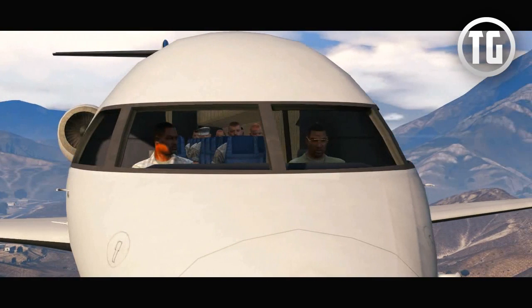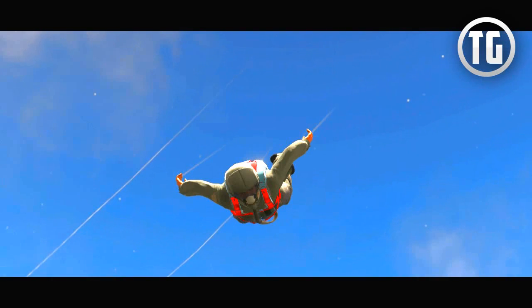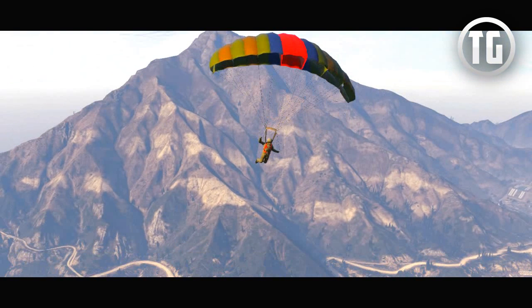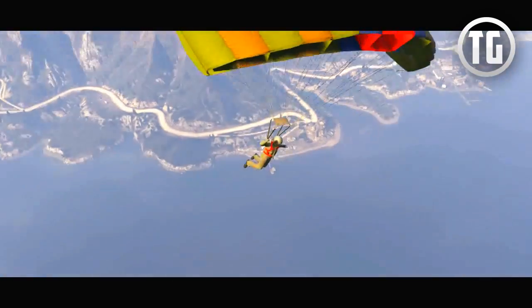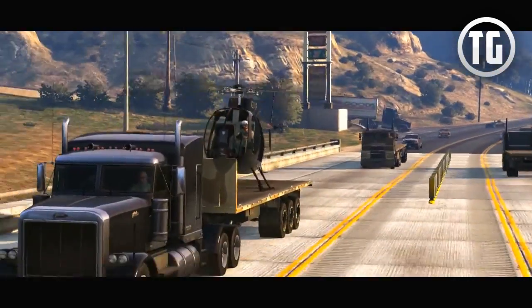Here we have another shot of the Buckingham Miljet — you can see a couple of soldiers inside and possibly some new clothing. This jet is supposedly able to hold up to 16 players and it does look pretty large. There's also a man skydiving wearing a special mask which may be available for purchase, and a new military parachute being shown — probably among many new parachutes you could buy. We also see the Buzzard landing on the back of a truck trailer, which is probably one of the skill-testing missions coming in the Flight School update.